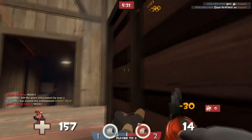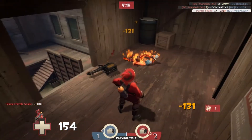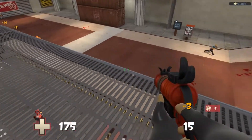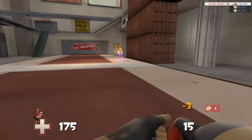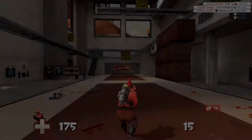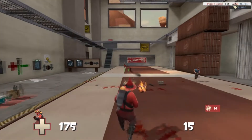It not only opens up many more paths for the pyro to take, and possibly even flank the enemy team with, but it also means you can, in a way, do market gardens. What I mean by this is that you jump with the detonator, pull out your melee weapon of choice, and hit your target as you're just about to hit the ground. Personally, I prefer doing this tactic with the extinguisher, hitting somebody that's already been set ablaze.